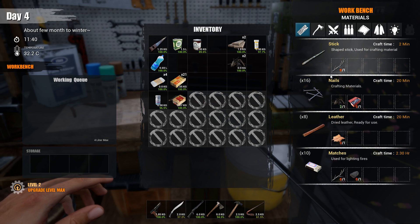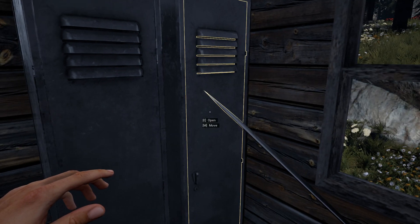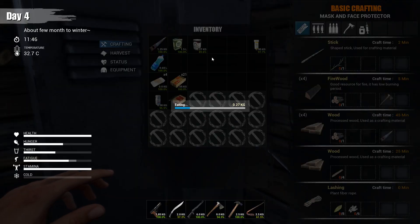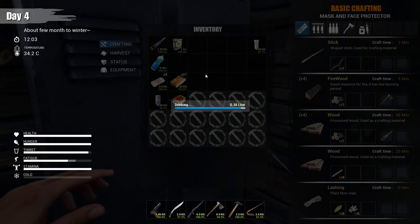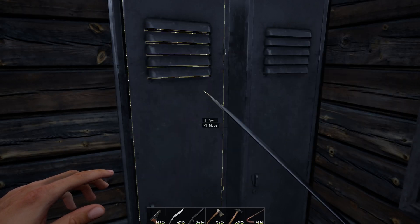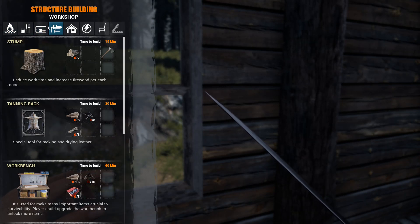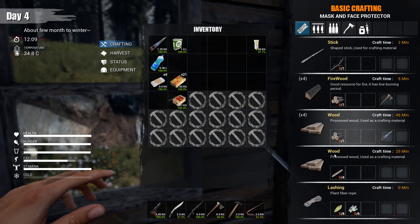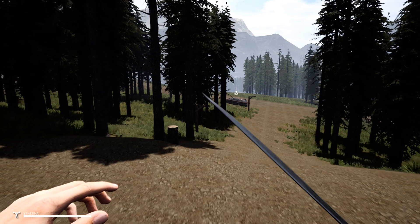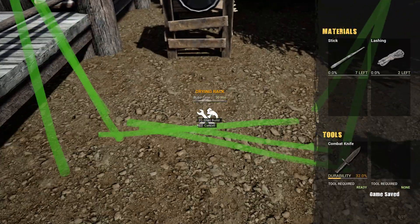Good — we got it to level two at least. The next thing I need to do is make a drying rack. I have no food — I'm all out of food — holy crap. I got food from everywhere I could. We need to craft a drying rack: we've got the sticks, but I need two lashing, which means cutting down another tree. Then I've got to go find a bear and kill it, so we've gotta be quick.